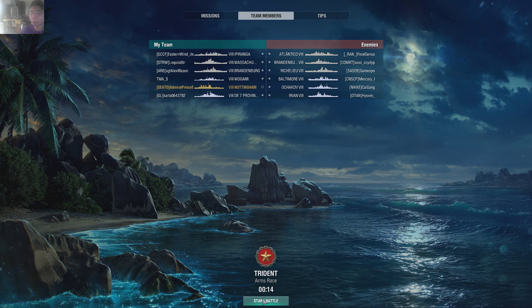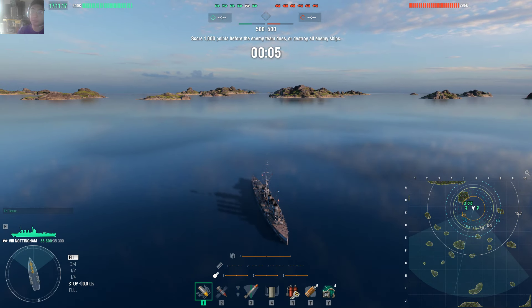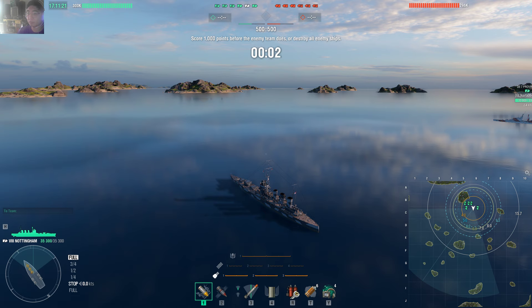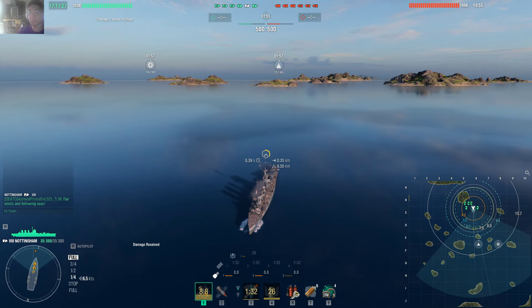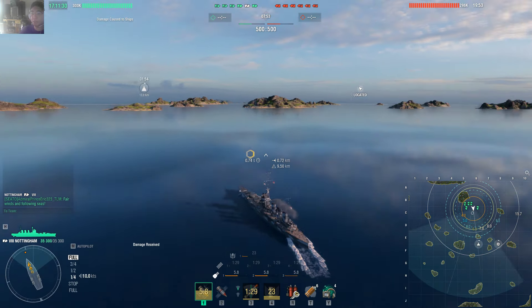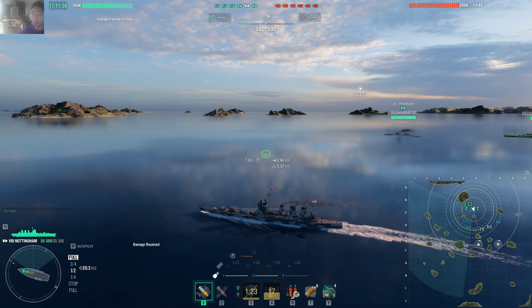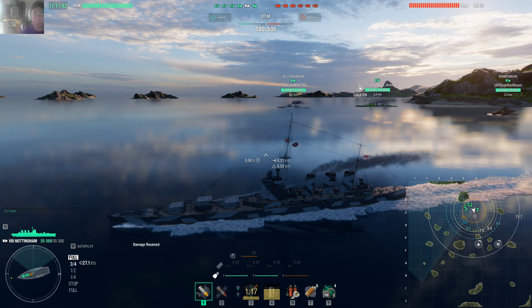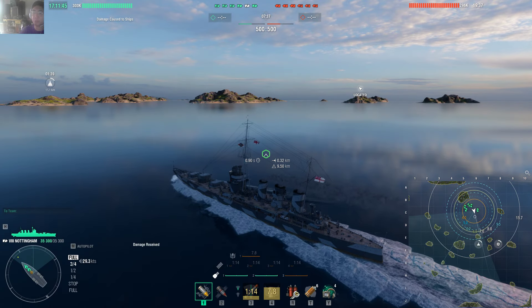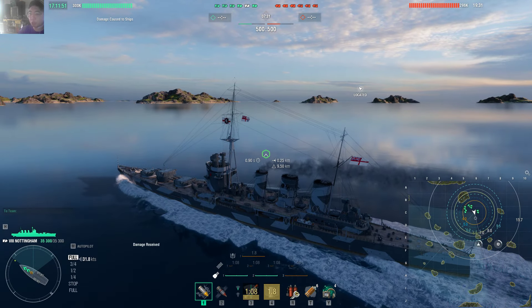This is going to be an arms race. Let's show them what we've got. Nottingham — also called mini defense or mini Nelson — because the turret arrangement is placed forward but not at the back. It has 203 millimeter main guns and some torpedoes, though the torpedo turning mechanic won't be featured today.